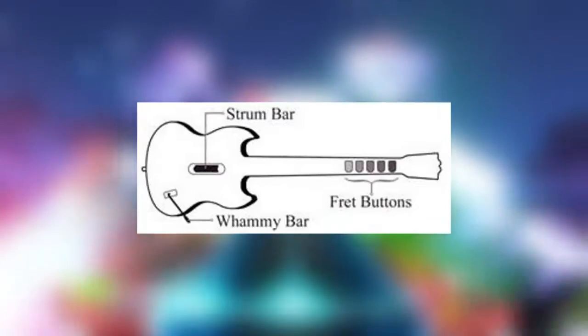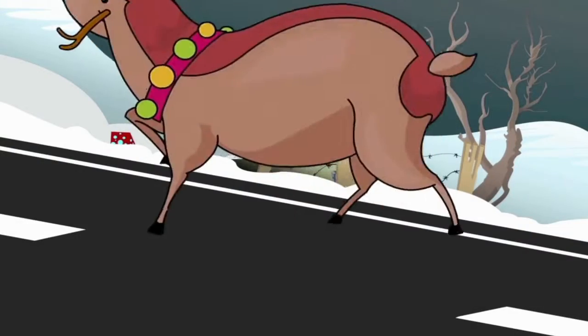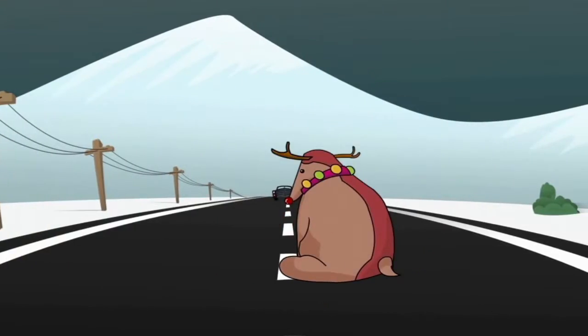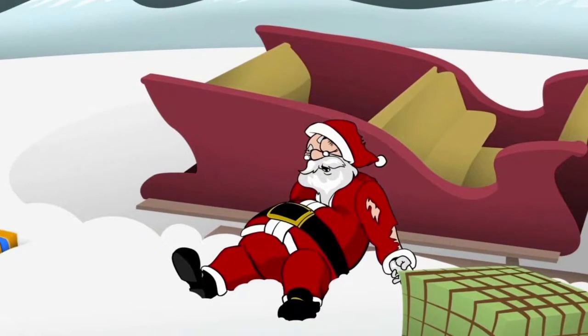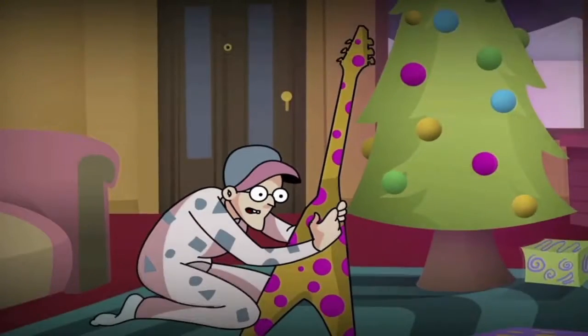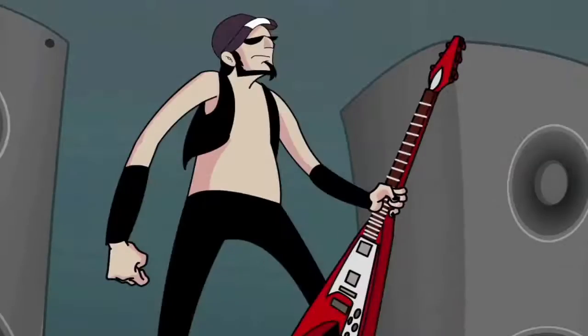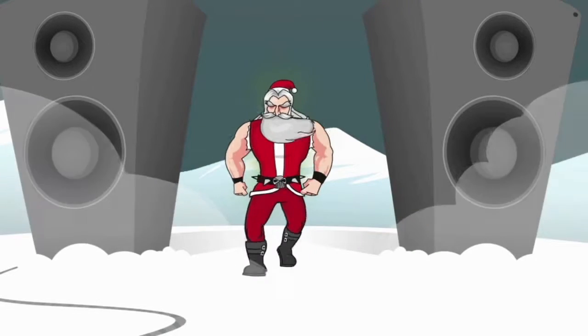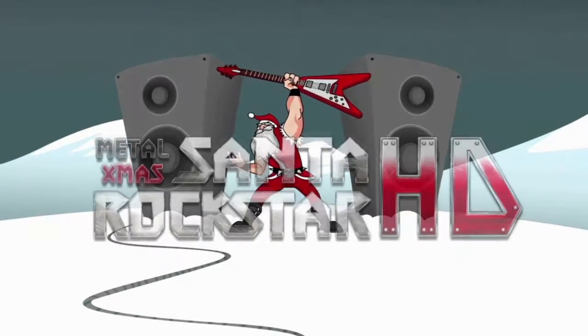The opening cutscene in Santa Rockstar SE is rather well animated, but the story is pretty simple. Some metalhead finds Santa's sleigh wrecked on the side of the road. The jolly old elf has seen better days, and instead of calling a hospital or doing anything sensible, the metalhead hooks Santa up to his guitar and uses his musical talent to absorb the soul of Santa Claus. Now, as Metal Santa, he can save Christmas with the power of music. That's about as metal as you can get for a holiday game.